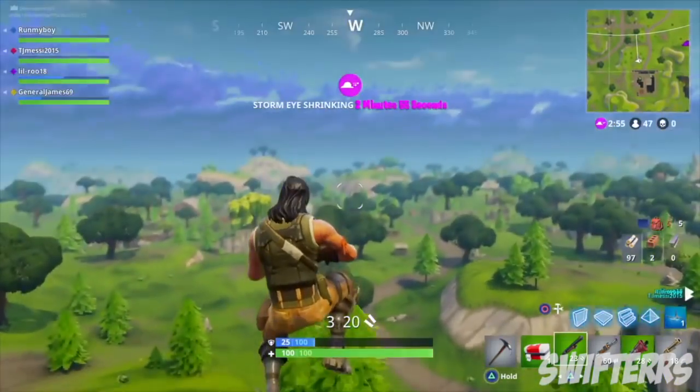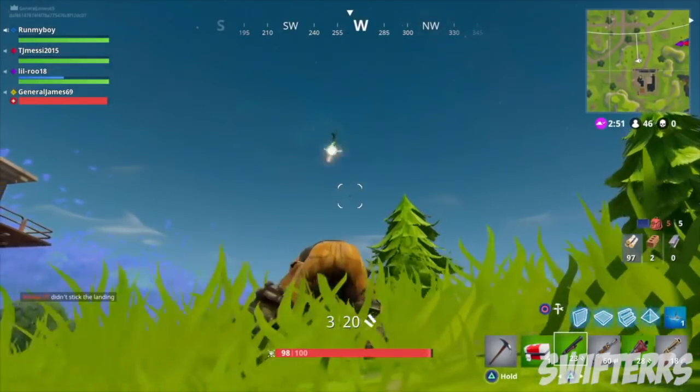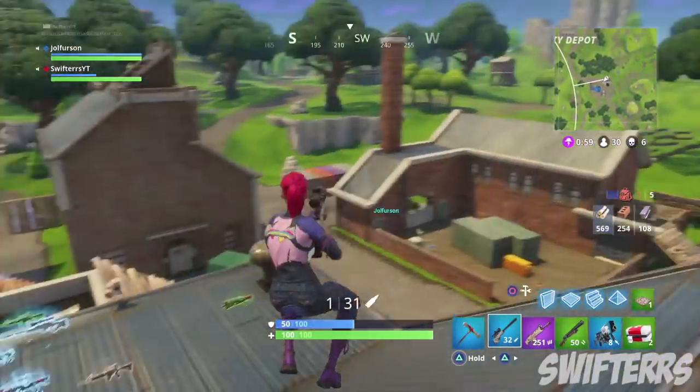Rocket riding is unfortunately no longer in the game because the Pumpkin Launcher has since been removed. But hopefully, in an upcoming update, we're going to receive something similar to the Pumpkin Launcher that allows us to go ahead and rocket ride yet again.